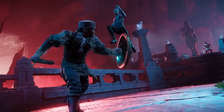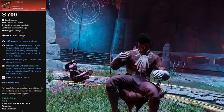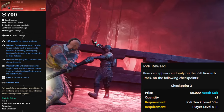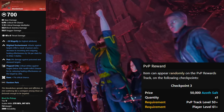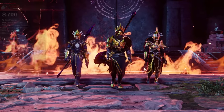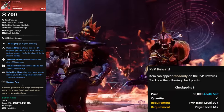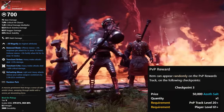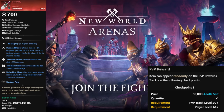After that, we have Pestilence, the blunderbuss. For this one, you need to be a minimum level of 61, have a PvP track level of 50 or higher, have 50,000 Azoth salt, and it can appear as any of the three options on checkpoint 3. Next up is Serenity, the greatsword. For this one, you need to be a minimum level of 61, have a PvP track level of 20 or higher, have 50,000 Azoth salt, and it can appear as any of the three options on checkpoint 3.